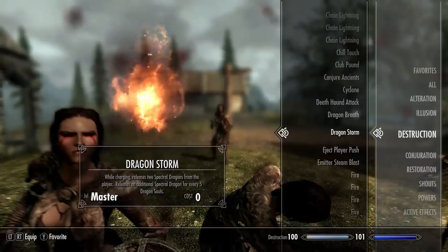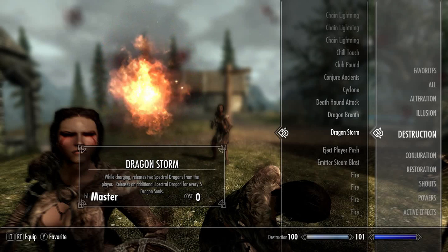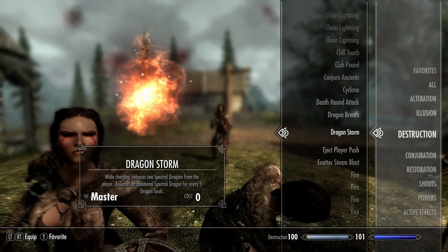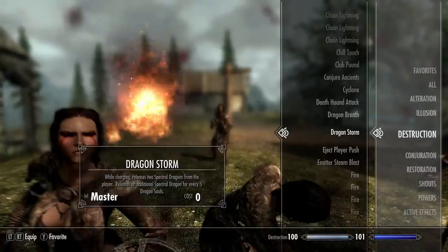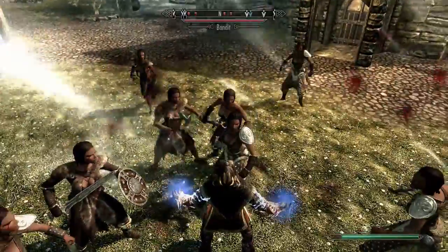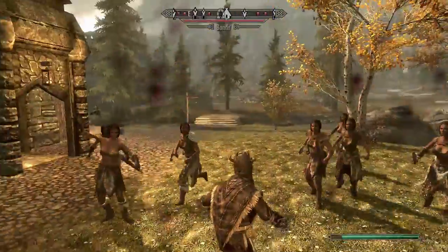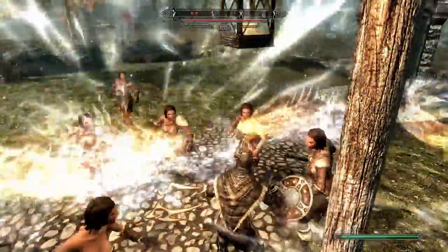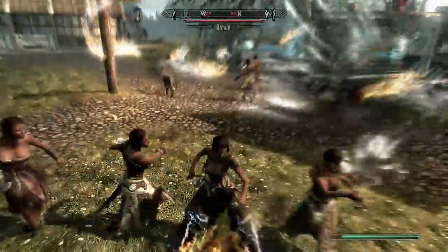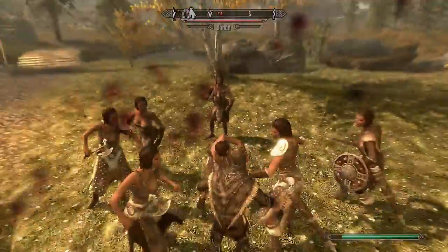Next up we have Dragon Storm — while charging, releases two spectral dragons from the player, plus an additional spectral dragon for every five dragon souls. This is a master level spell and costs zero magicka to cast. Let's see what happens — oh yes! I don't see any spectral dragons though. Oh — holy crap! Oh man, good god, wow.